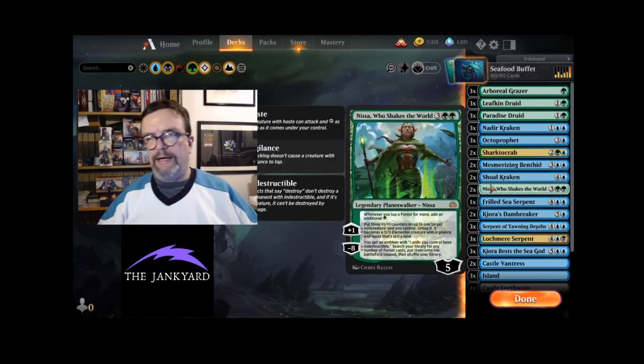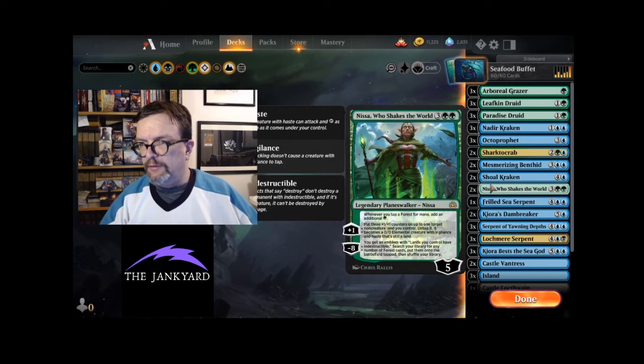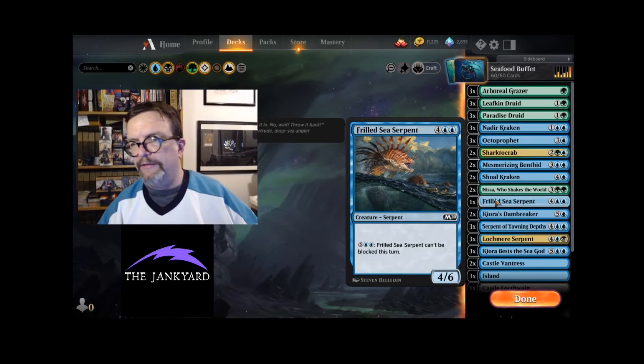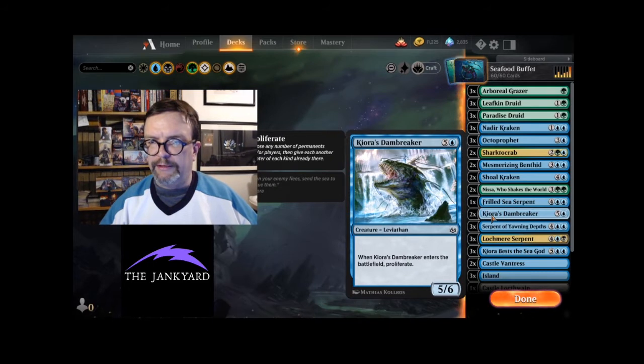Here's the rest of our ramp package: two of Nissa, because she can make your forests tap for two mana, which is super valuable when you're trying to get up to six or seven mana. This deck is three colors as you'll see — we have a reason to play black. I put in one Frilled Sea Serpent because it's a serpent. Same with the Dambreaker, although it has Proliferate too, which is useful for Nissa and for Nadir Kraken and Sharktocrab.